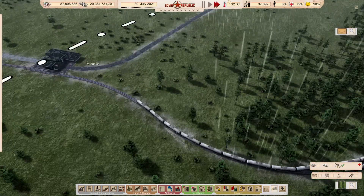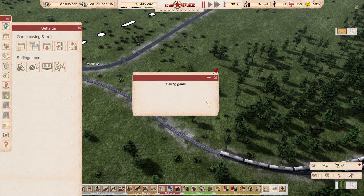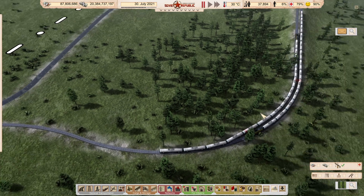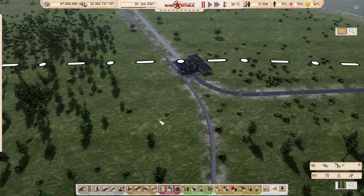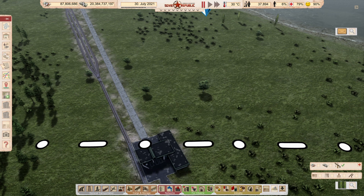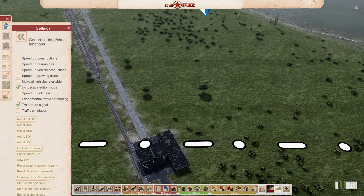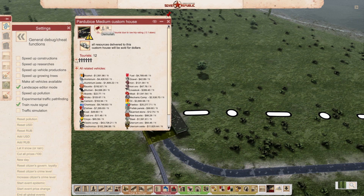Should we try and replace this? Let's save first in case it screws up badly. I also need to relay the track then. This could be interesting. But as long as you're there, that train won't be let through. Okay, so we enter debugging mode. General debug cheat functions and landscape editor mode. And now I believe that we can demolish this. We need to unpause for that to happen.